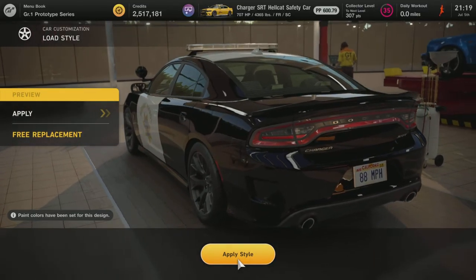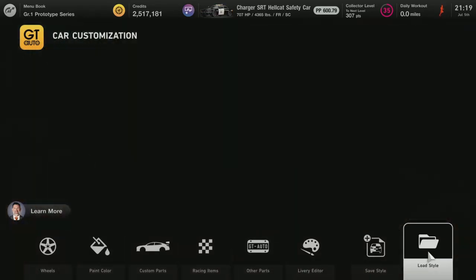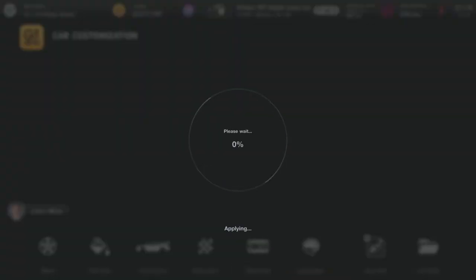If you like what you see, then you hit Apply Style and it will apply that to your car. So now your car is that style. When you hit circle or whatever, it's going to apply it and it's going to take a few minutes to do it. You can do a Batmobile, Superman car — there's all kinds of things already done for you on here by other people.